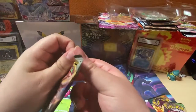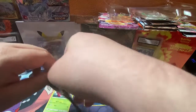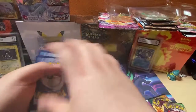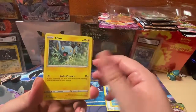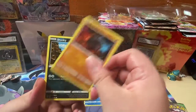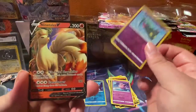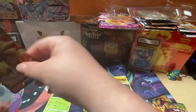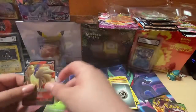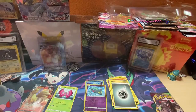Next pack — Rebel Clash. The only thing I was really interested in from Rebel Clash was Toxtricity, which is actually why I started collecting Pokemon cards. The only current sets at the time were Rebel Clash and base Sword and Shield, so I went towards X and Y instead. From this pack — Dreamy reverse, nice! And look at that — Ninetales V! Hey, nothing too shabby.